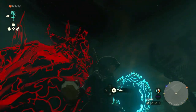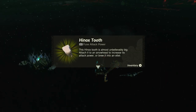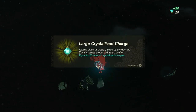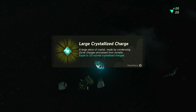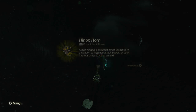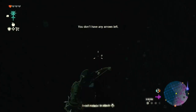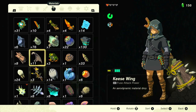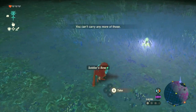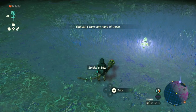I don't even know what these guys are called — like a gloom, a high knocks? Oh, a large crystallized charge. I have none, and he gave me 20 crystallized charges — that's good. High knocks horn. High knocks toenail. Wait, I need some more light. Oh, a soldier's bow. I do need a new bow.